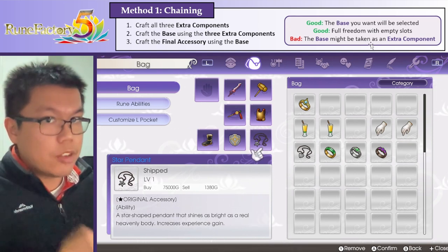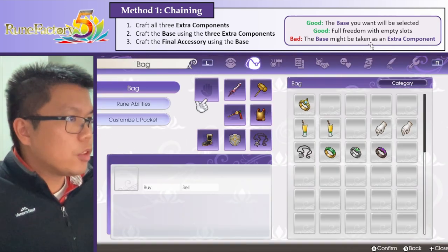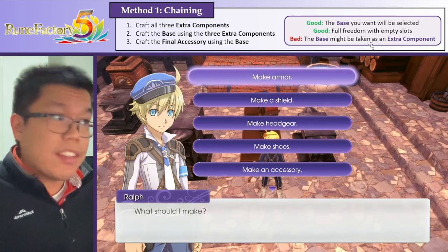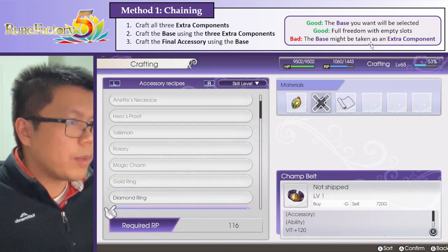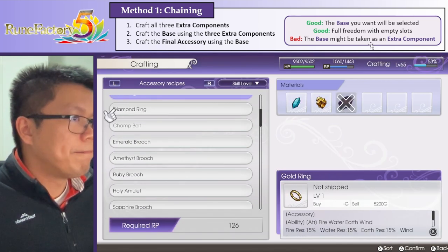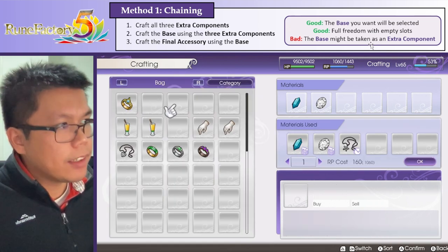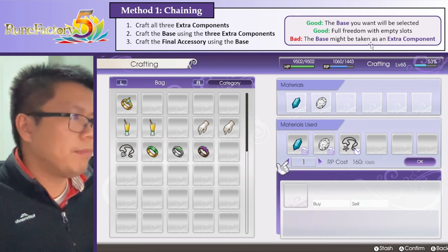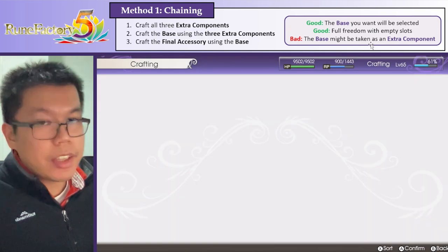So it's not done yet. We need to do that last step, which is to craft the final accessory using the base. We're just going to pick anything we think looks cool. Let's say we're going to make a diamond ring. We're going to make a diamond ring and then craft the base in. Remember, we should have saved beforehand.